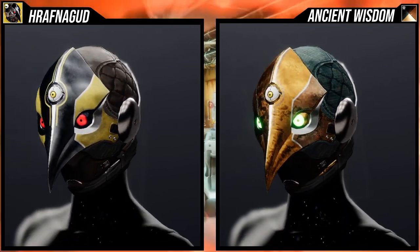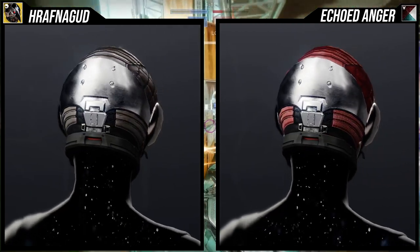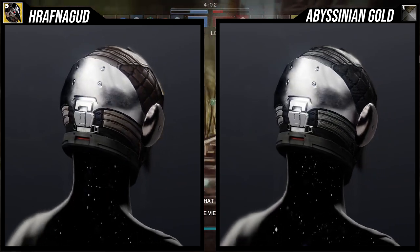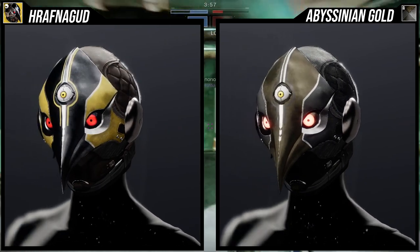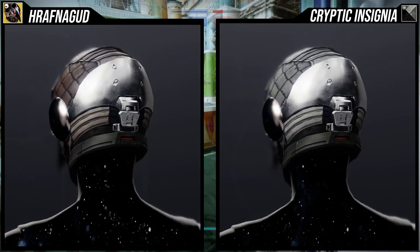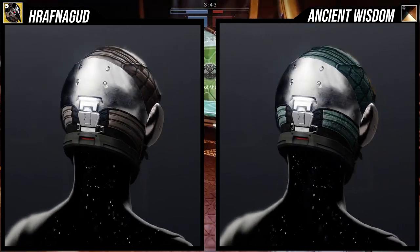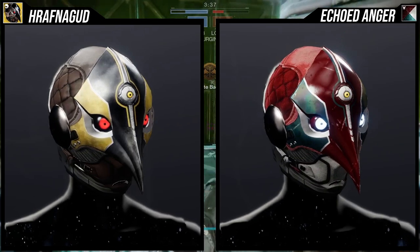As for how it shaders, it shaders really really well. The only thing is the white lines on the actual helmet specifically — the ones that go over the eyes — don't change color. But white is a much easier color to work around than the other ornaments which had yellow or blue locked in, so it's not that big a deal.